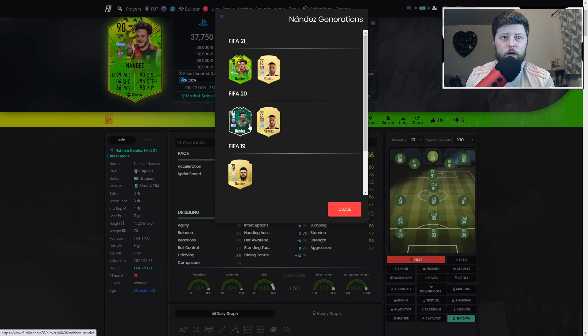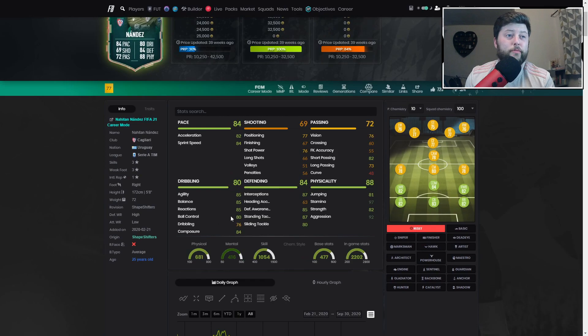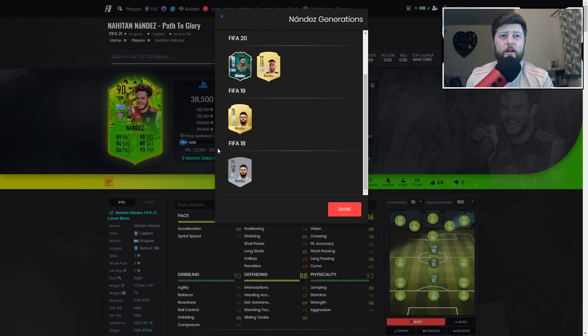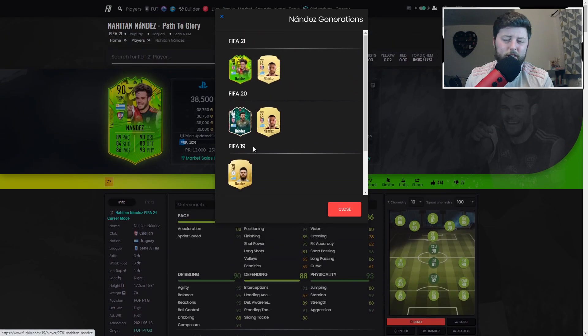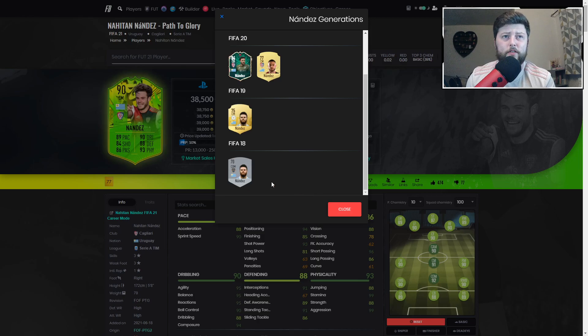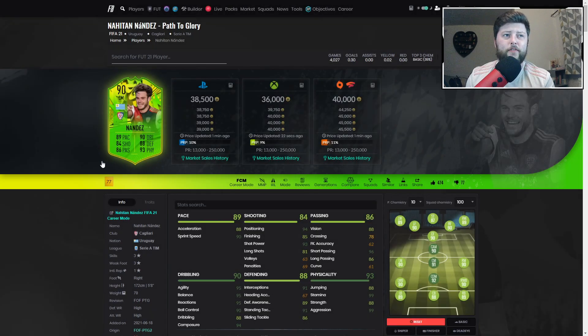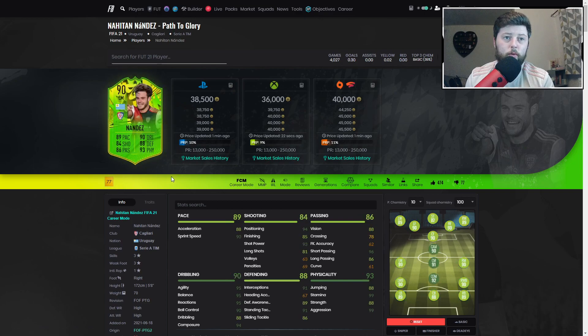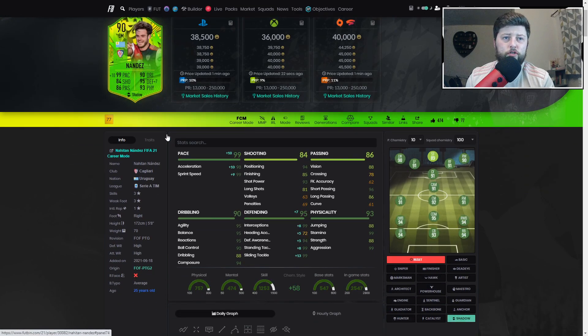He got an 84 Shapeshifter previously — he was obviously the lowest there, and unfortunately he's one of the lowest in Team 2 of the Path to Glory. But this time he is 90 rated, so nothing to really shake your head at. He is only 25, and he's only been going since FIFA 18 — which really isn't bad to go from FIFA 18 to 21 and finally have a 90-rated card with a big upgrade: plus 10 overall and plus on every single stat, which is always nice. The finishing touches with that shadow is perfect for that defensive mid role.